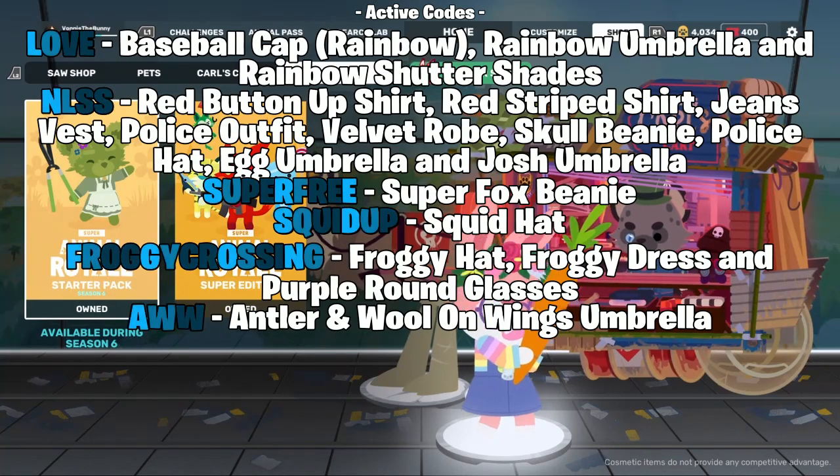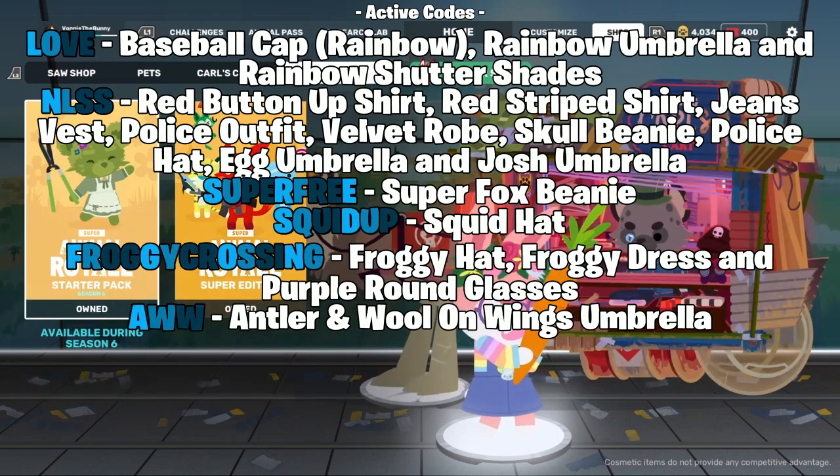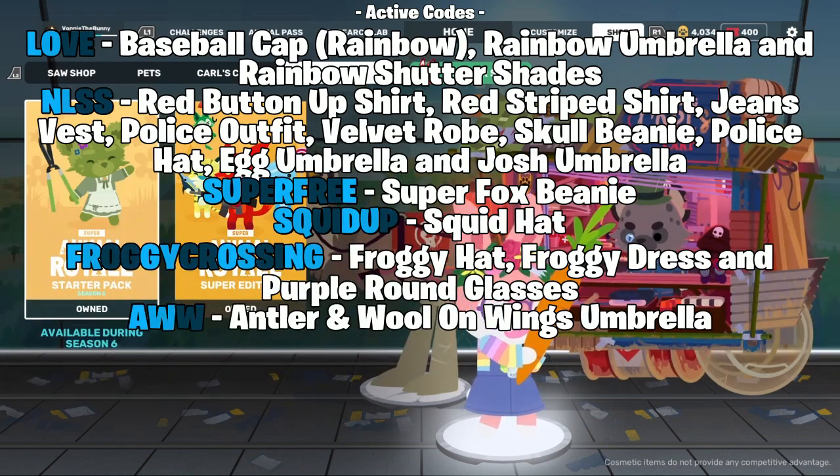Now I'm going to go over the active codes so you can quickly put them in. The spelling will be on screen along with what you'll get for redeeming them, so pause now if you need to. The active codes are: the Love code, the NLSS code, the Super Free code, the Squid Up code, the Froggy Crossing code, and the R code. All items these codes give you are on screen now — put them in soon because I don't know how long they'll stay active.